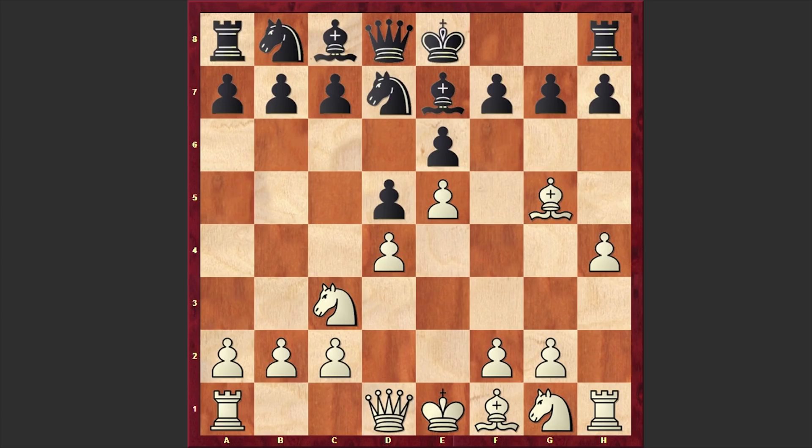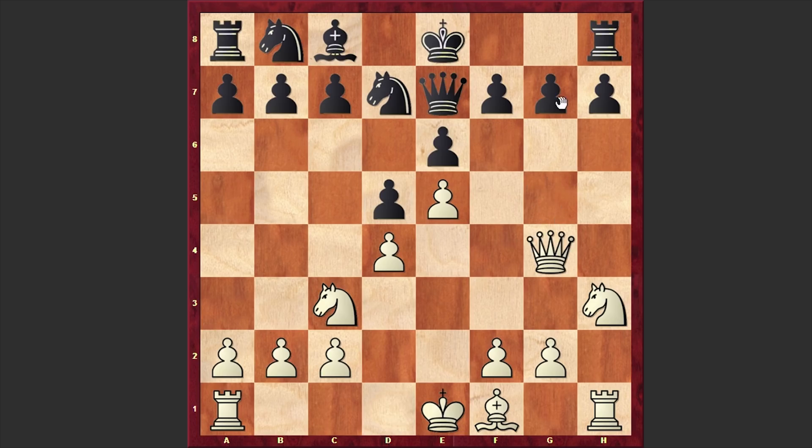This is a line where white is sacrificing a pawn for quick development and rapid attacking chances. Bxg5, hxg5, and Qxg5 — black is accepting the gambited pawn. White is developing his knight with tempo, kicking away the black queen, and playing Qg4. After g6, white has managed to create a weakness in black's camp and keeps on pressing.